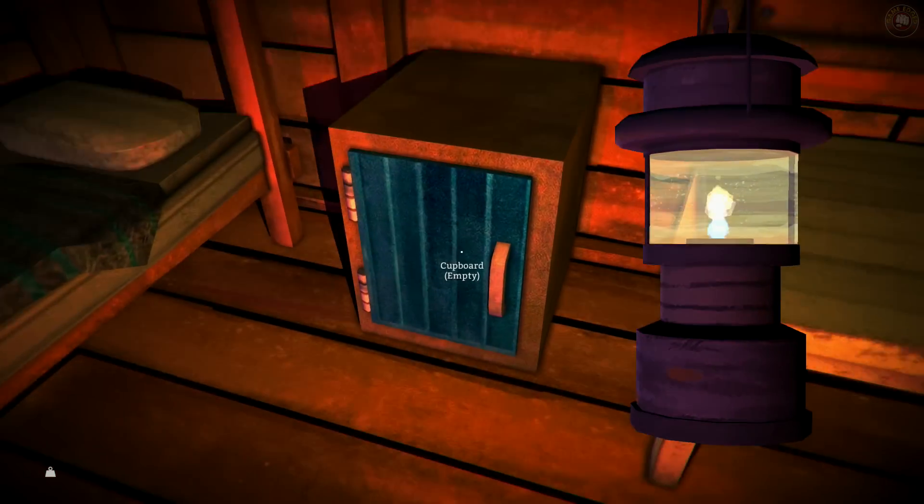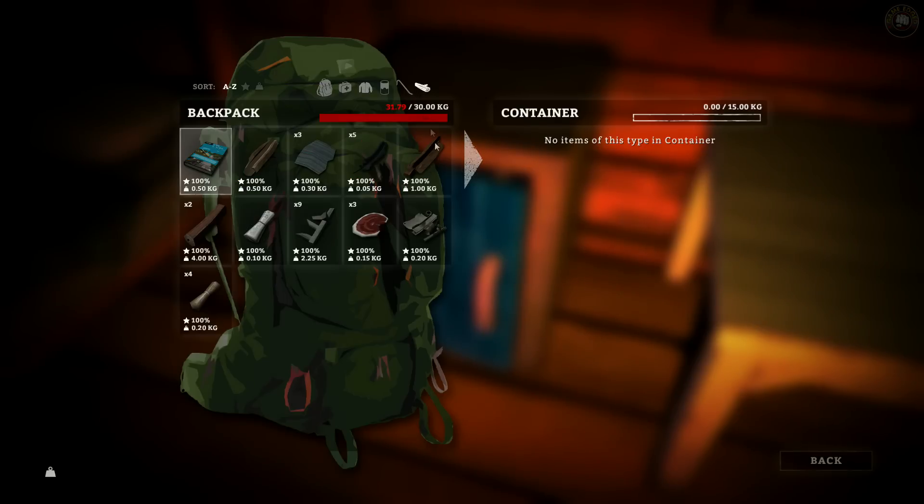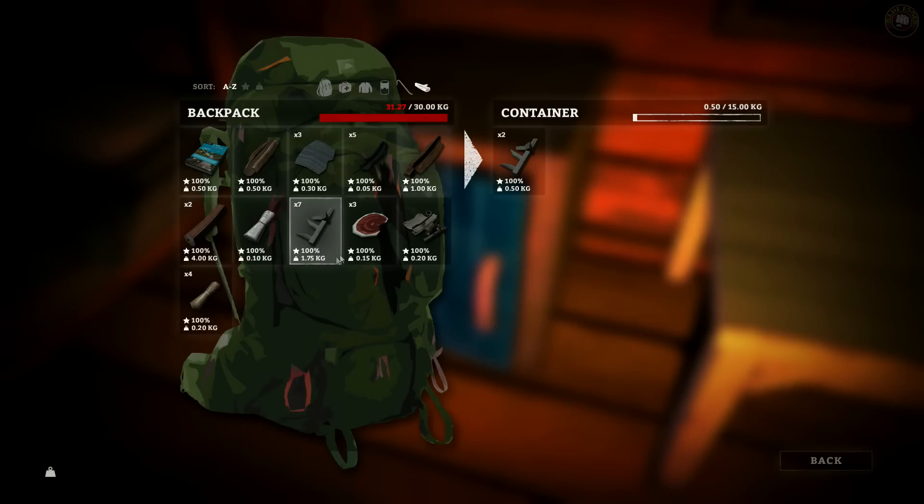We'll use this cupboard over here and drop some weight. Four kilograms of firewood — there we go. Transfer off the weight, that's much better. That's all I want.